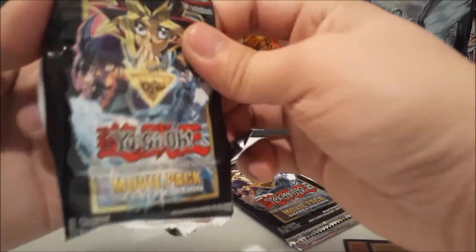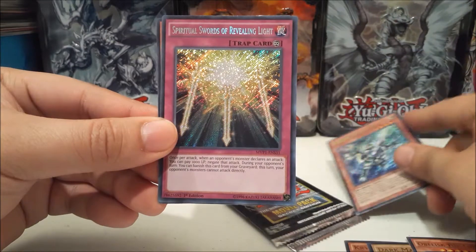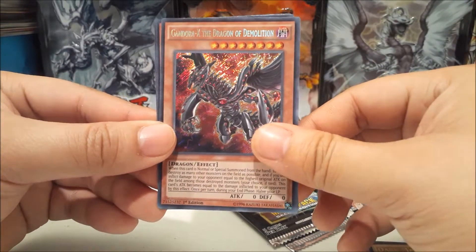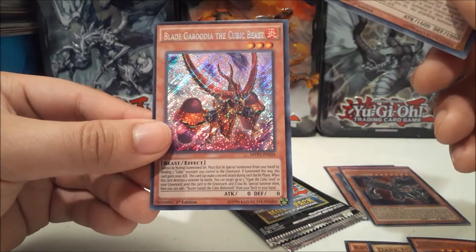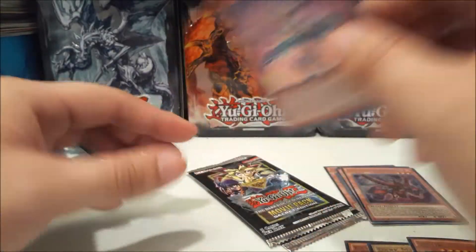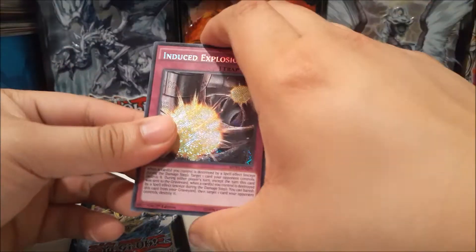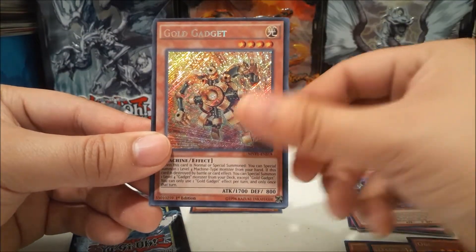No short prints — here we go! First off we have Silver Gadget, Spiritual Swords of Revealing Light, Gandom-X the Dragon of Demolition, Chocolate Magician Girl — hey! — and Lake Garudia the Cubic Beast. Nice Chocolate Magician Girl, I'll put that right there. Not a lot of people at my locals were looking for that, which was pretty funny.